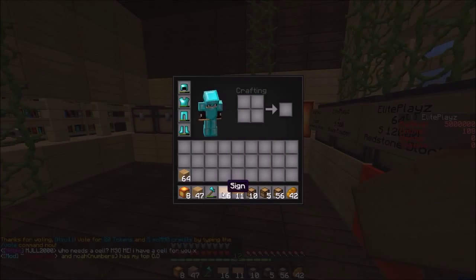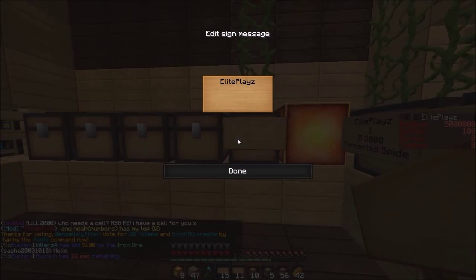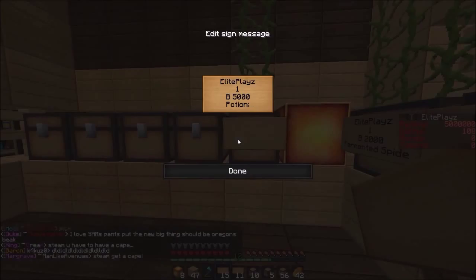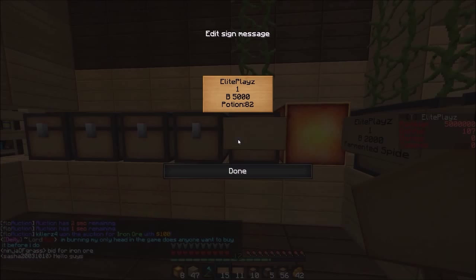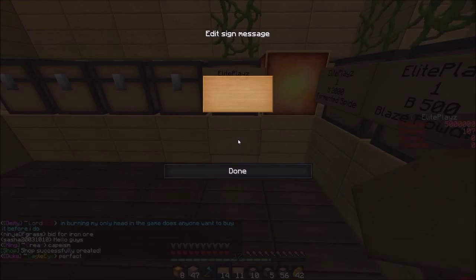Okay, so we're actually gonna make Elite Blaze. I'm just gonna do one buy, we're gonna do 5000 for one Strength II potion. I have a sheet in front of me that tells me: okay, Strength II — 8-2-3-3. So that's Strength II, guys, so it's gonna be up here with arrows pointing up.